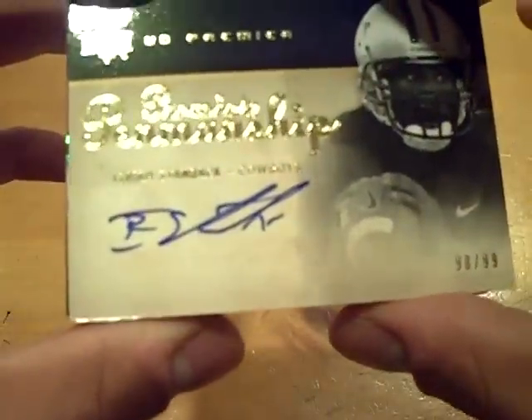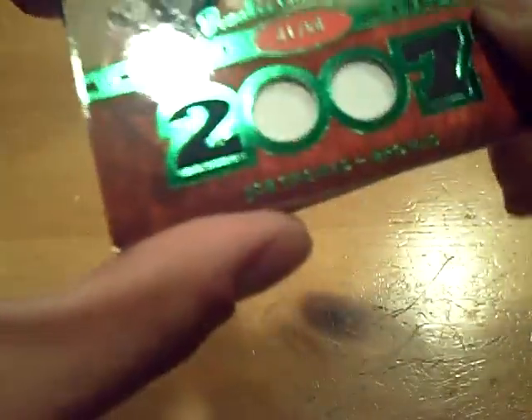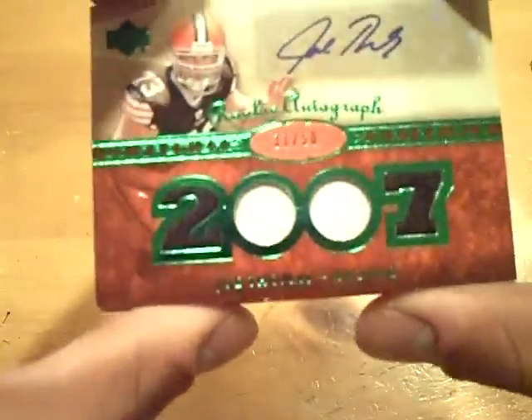Next up, we have for the Cowboys, Isaiah Stanback, numbered 98 out of 99, autograph. And then we have numbered out of 50 for the Browns — quad, feels like jersey, maybe two patches in the middle. Joe Thomas, numbered out of 50.